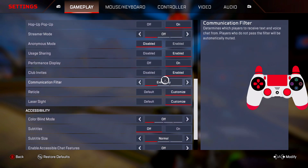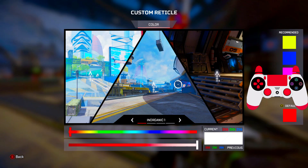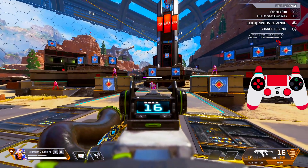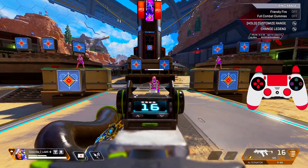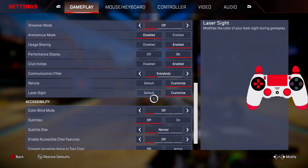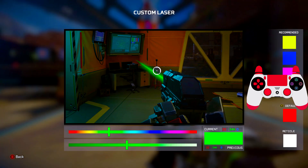Now we're gonna talk about reticle. I use white — I feel white is the best reticle in my opinion. White is just the best when you aim because no matter what color is on the screen, the white reticle is always visible.